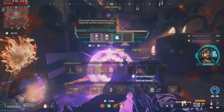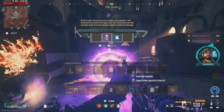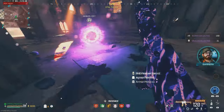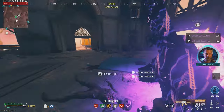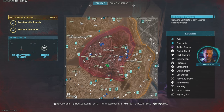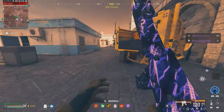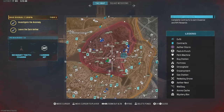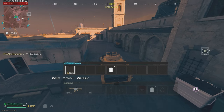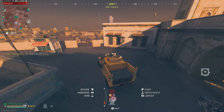Let's see what we got off that — death perception, PhD flopper, and a two plate. The two plate I'll leave in there, definitely don't need that. Successful contract. Let's see if there's a bounty — there's none. Let's grab the car and make our way over to a buy station to buy a few Kazimirs, then head over to the dark ether.